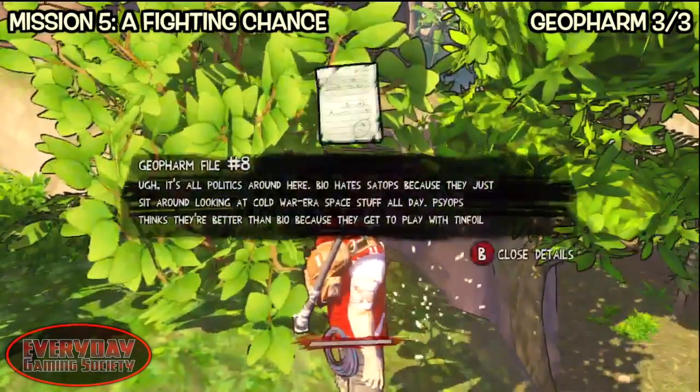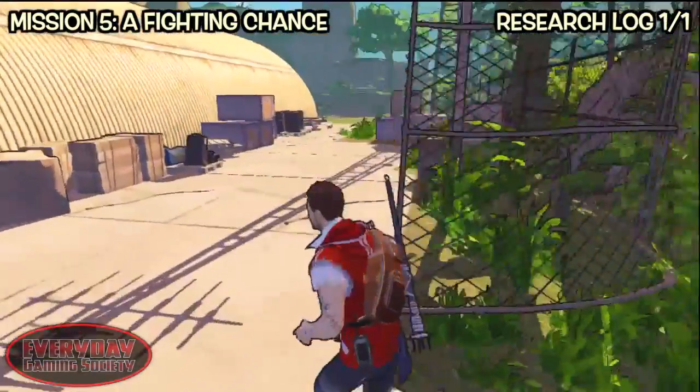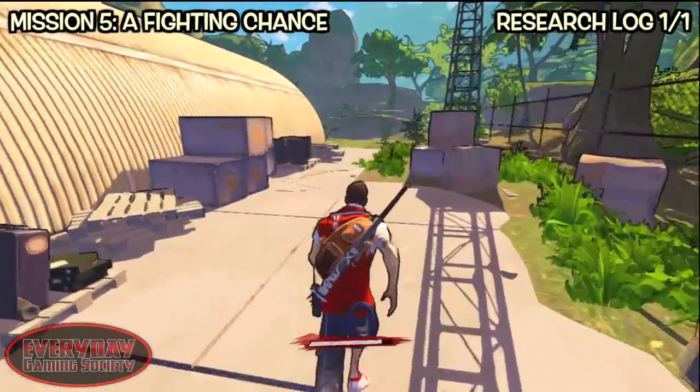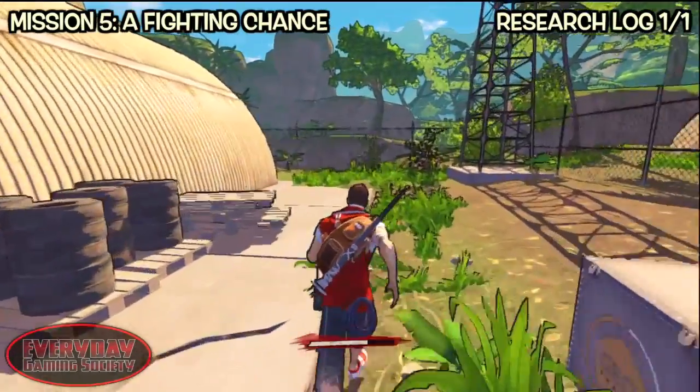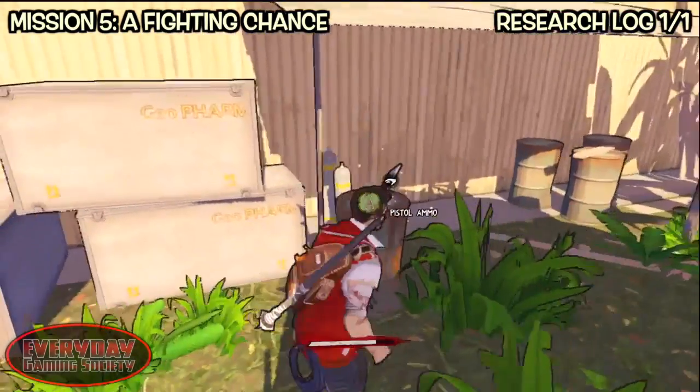For the last collectible coming up here, make sure you don't go all the way out towards the middle of the airfield because you will trigger an enemy. Directly go to the right past the hangar, and behind the hangar will be a bunch of chairs, boxes, and stuff underneath like this little awning.